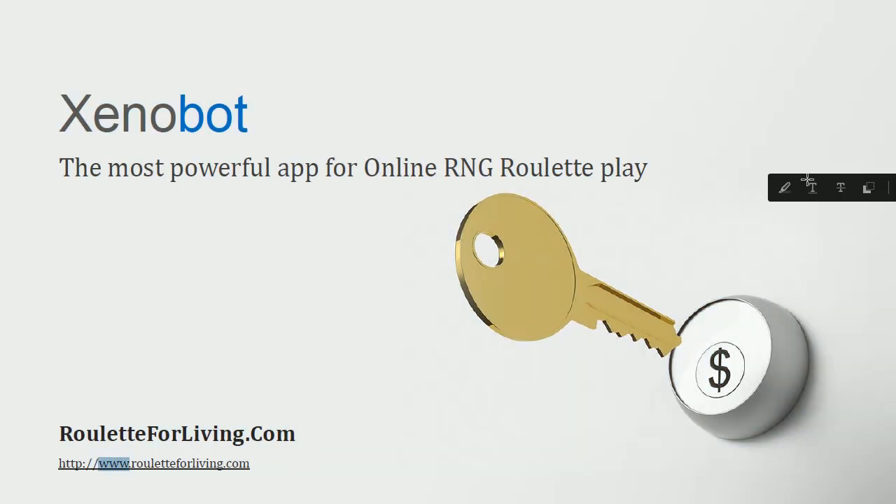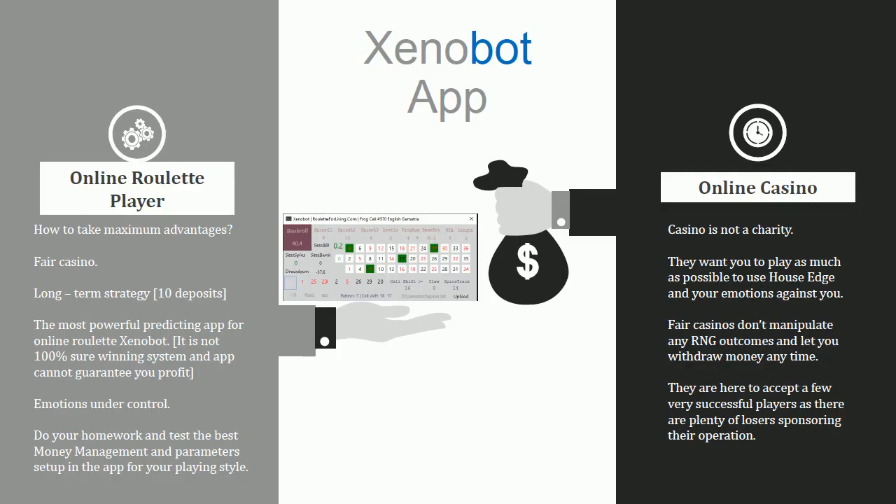If you put the online wallet player on the left side and the casino on the right side, this is a constant fight you have against the RNG. We know online casinos are not charities — they use the house edge. For roulette, there is a house edge: the roulette pays less than the numbers, that's their edge. Plus, of course, player emotions — this is a huge advantage for the casino.